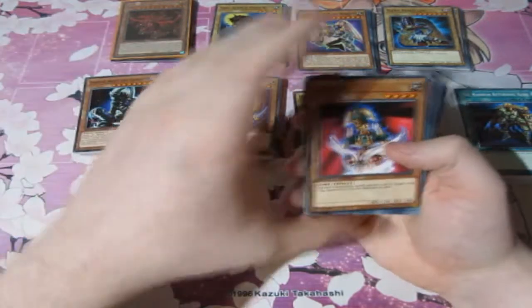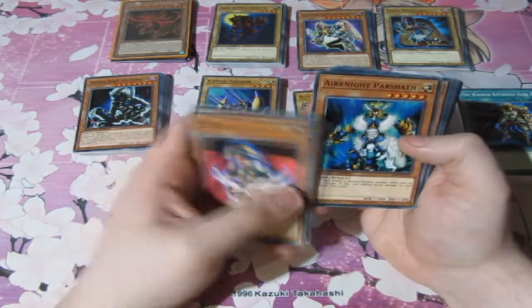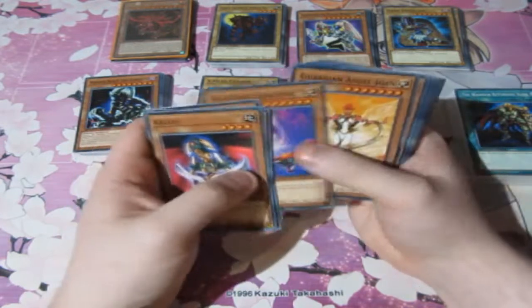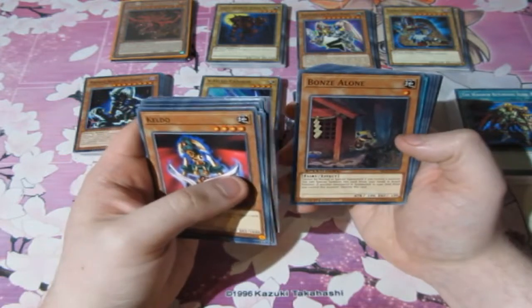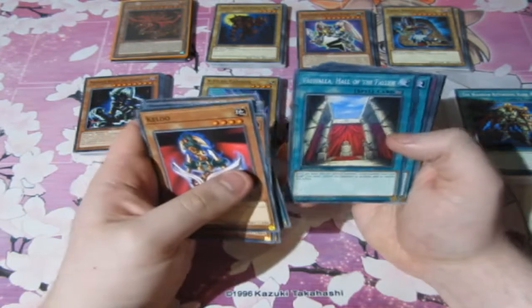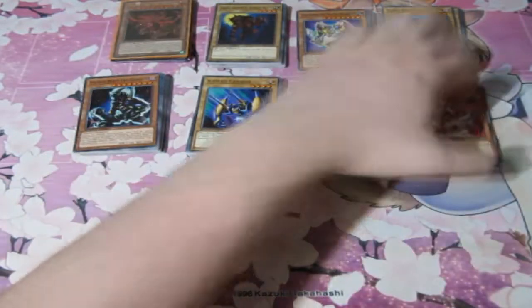We've got Keldo, we've got Mudora, the Zolga, Kelbek. This is definitely a Fairy deck. Air Knight Parshath — great classic card. The Creator God. Agent of Judgment. Archlord Zerato. Wow, oh my goodness. Valhalla. Foolish Burial. Dark Corridor. Cosmic Cyclone — which is a good expensive card too. Drop Off. Lost Wind. Okay, so that's a Fairy deck by the look of it.